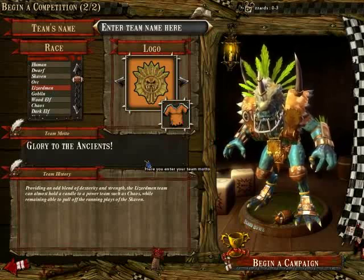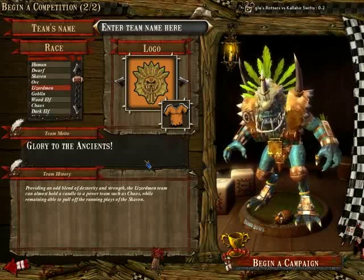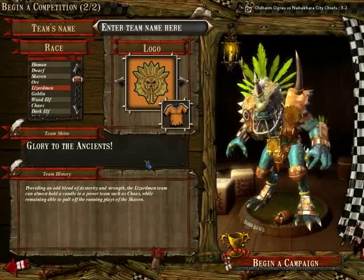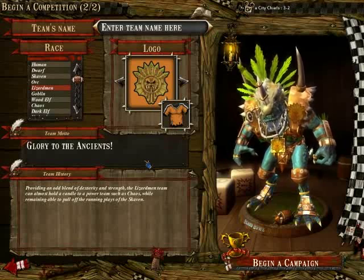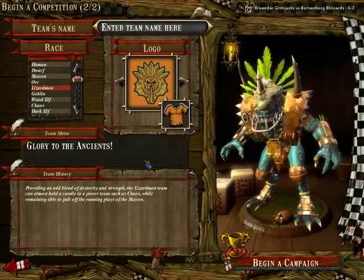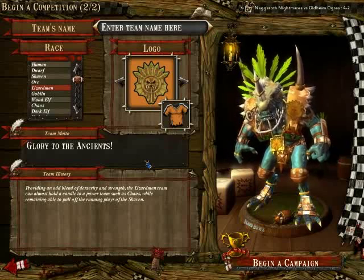Then you have the Lizardmen. Lizardmen are a mixed bag. You have the Sauruses, which form the basis for all your physical actions — they're really strong. However, they're not agile, so you can't really rely on them to pick up the ball or throw or catch. And they also have the Skinks, which are really fast and have the Dodge skill, making them really nasty to tackle. However, they're not strong and have very low armor, so they're not really durable.